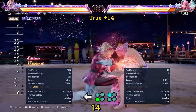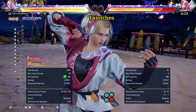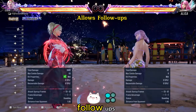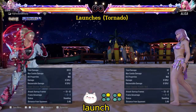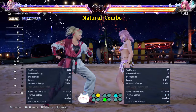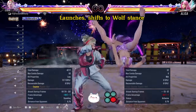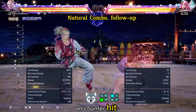The last move of this string gives a true plus 14 on counter hit. This move is from horse stance — it launches on counter hit. This move is also from horse stance — it launches on counter hit but starts from tornado. This move is from Cat's Stance — normally it doesn't allow follow-ups, but during counter hit you can. This move is also from Cat's Stance — normally the second hit doesn't launch, but on counter hit it launches into a tornado. This move is not a natural combo, but on counter hit it is. This move on counter hit becomes a launcher and shifts to stalking wolf stance. This move from stalking wolf stance becomes a natural combo on counter hit and allows for a follow-up.